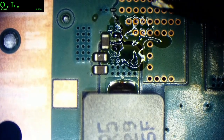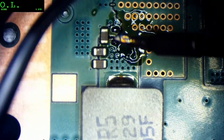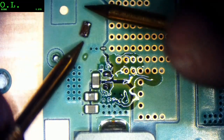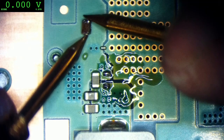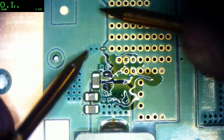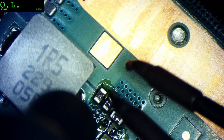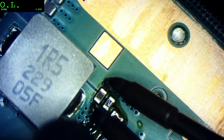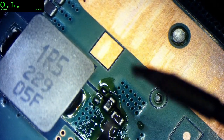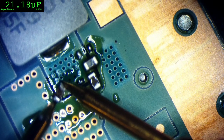Drop this guy down here — which I'm pretty sure he is shorted. There you go, a couple-cent part that is a dead short — zero, zero, zero. So I'm going to take this guy off and get a reading on him. I don't believe I have any donor boards for this one — I didn't take readings on this one before. So it's a 22UF capacitor.